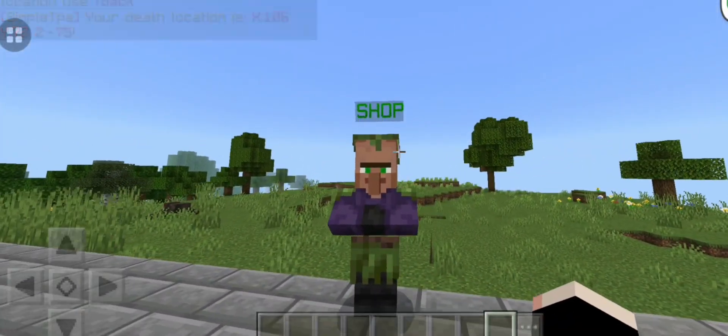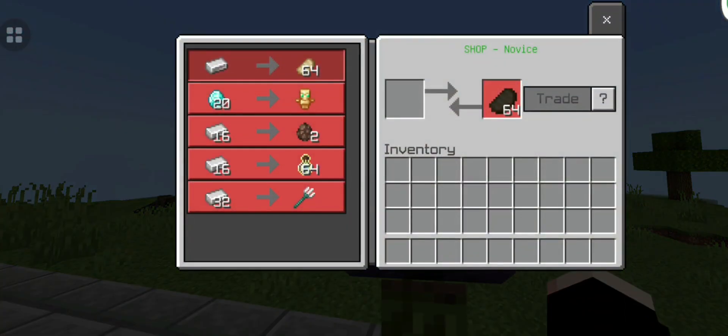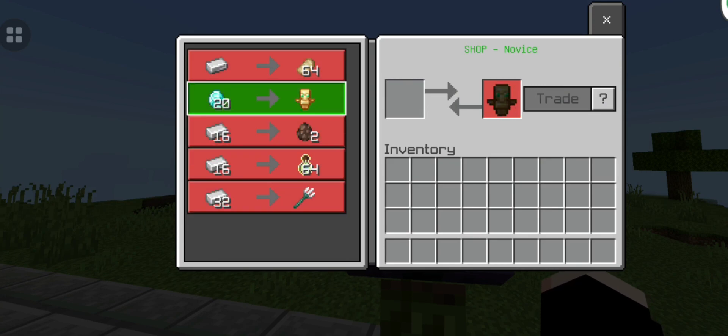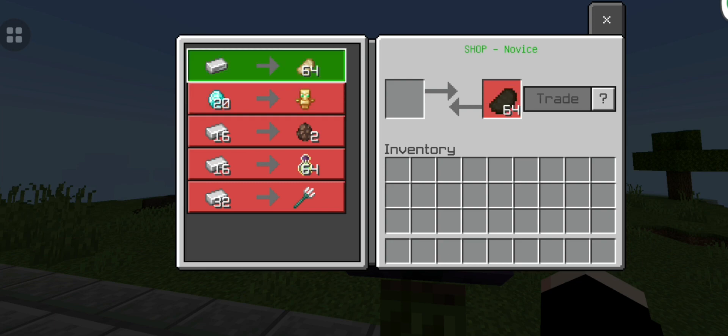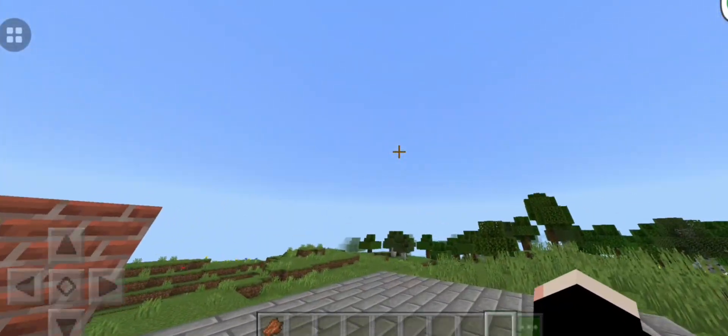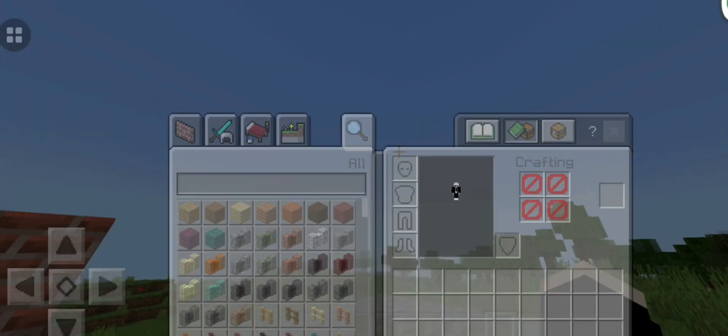This is a small showcase of the server. I will show you the shop. You can see in the shop, for one iron you will get 64 iron. You will also get a cooked pork chop and a totem. There will be a lot more things in the shop.